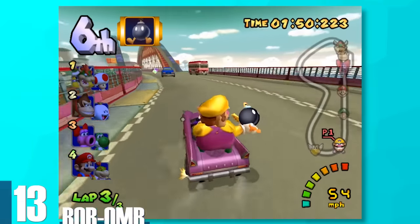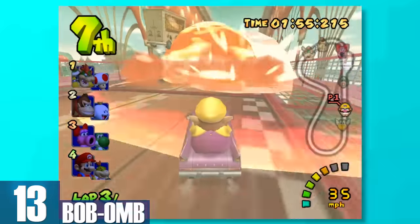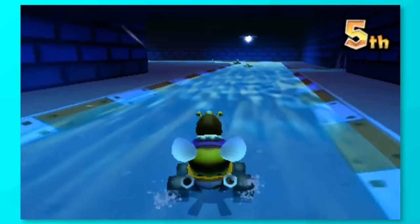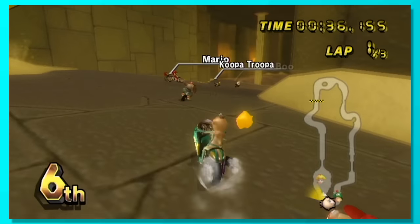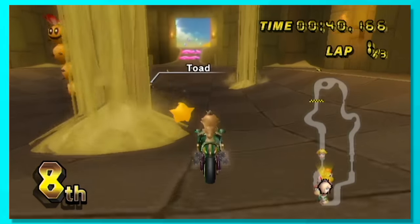13, Bob-omb. Here we have quite the explosive item. Throw a Bob-omb and it'll go big boom on your foes, that is assuming you hit them. Otherwise, it may just sit there and not go off for a few seconds. Hitting players from behind right after passing them is definitely the most useful way to use this. It's basically like hitting them with a spiny shell as they'll get thrown high into the air.